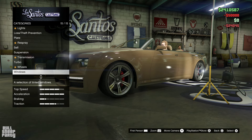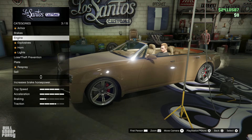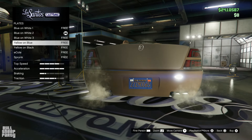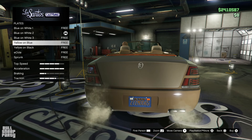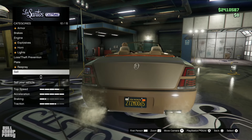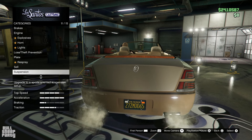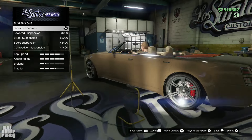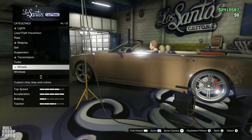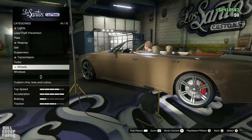Turbo. After last week's Slamtruck, everything's gonna be a winner — even if they gave us the BF Weevil. The first customization option is... license plate. Fantastic. We can respray the vehicle, which is great. There's suspension — we can slam the Rolls Royce to the ground, which I'm not doing. We can also change the wheels. And that's it. The customization is done. I guess they're really rivaling the Slamtruck this week.